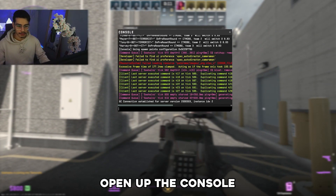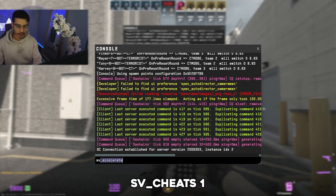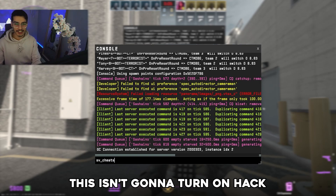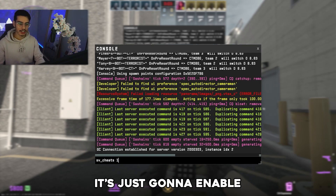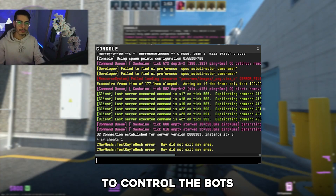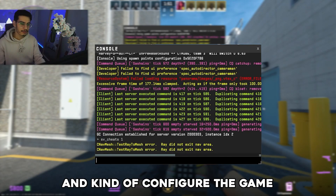Let's open up the console and type 'sv_cheats'. Now don't worry, this isn't going to turn on hacks or anything like that. It's just going to enable some of the more in-depth commands that we need to control the bots, add bots, and kind of configure the game as we want.